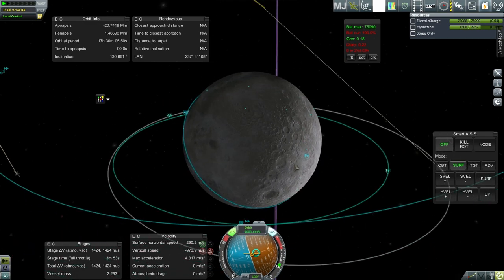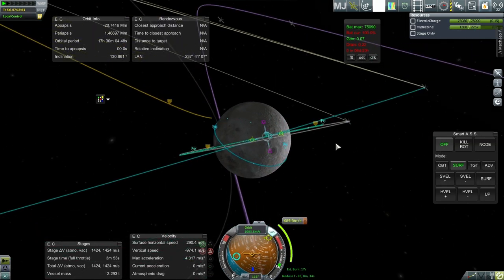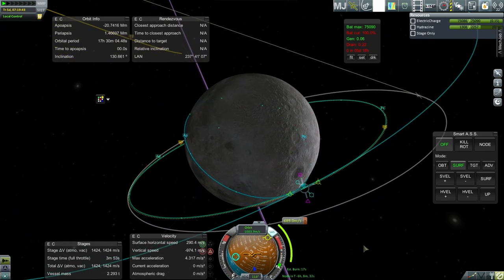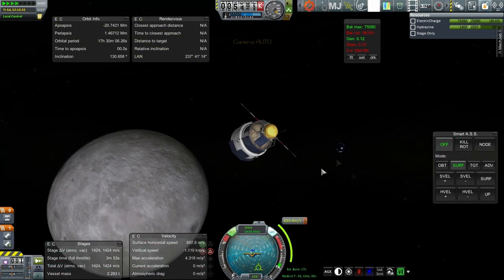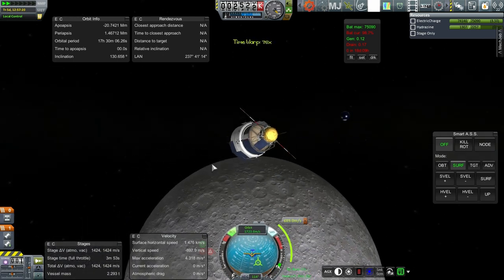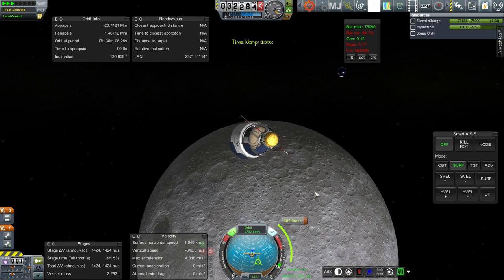I will plot for orbit. That looks pretty darn good if I do say so myself. 689 - well, within our capabilities. Let's try it. This time we were in communication with Earth the whole way - the moon doesn't cover it. Good times.